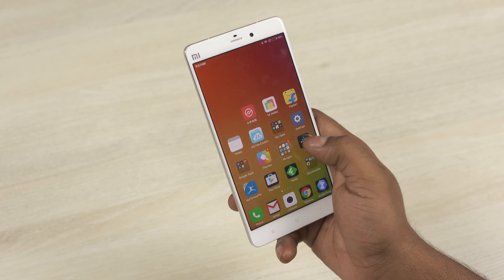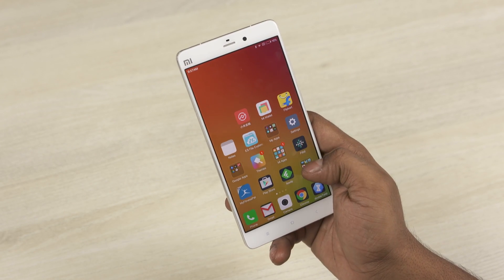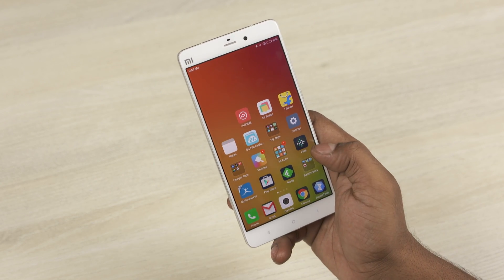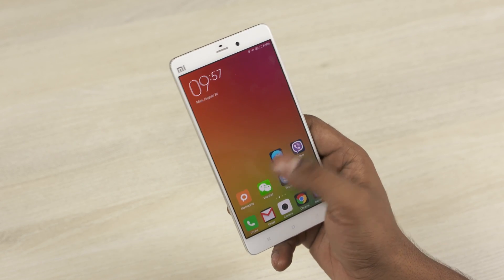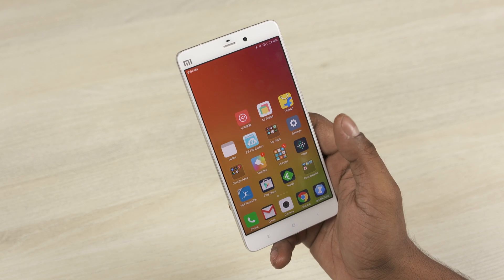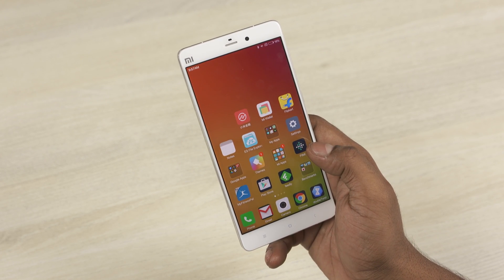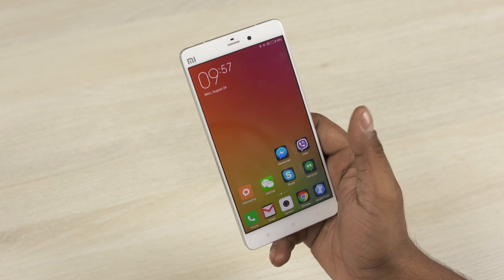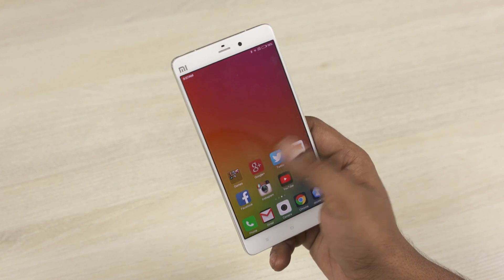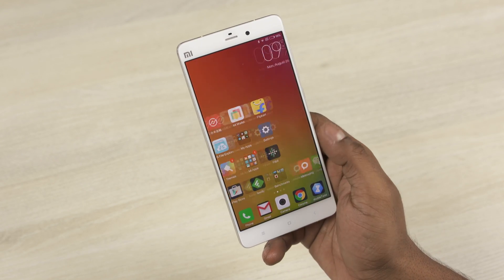Since this is the developer version of the ROM, after a factory wipe if you don't get Google services, I'm also leaving a link to download Google services. I have a dedicated video on how to get the Play Store and other Google apps installed on your Xiaomi device — I'll leave a link to that video along with the Google installer APK if you need to format your phone. But if your phone just functions normally, you don't have to do a factory wipe and you're good to go.